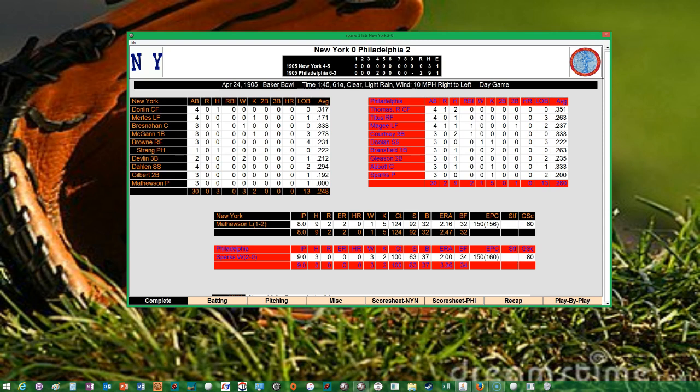Mathewson's ZRA is now 2.47, which actually did drop a little bit. Sparks' ZRA is 3.36 on the season, which also went down. Thomas had 2 hits — 2 for 4 for the Phillies. Courtney went 2 for 3. McGee and Courtney each had an RBI. Donlan and Strang the pinch hitter each had hits for the Giants but that was it. The Giants drop to 4 and 5. Philly takes the series 2 out of 3 and we'll see if the Giants can get back in the win column after losing five of their last six. Thank you for joining me — take care and God bless, bye bye!